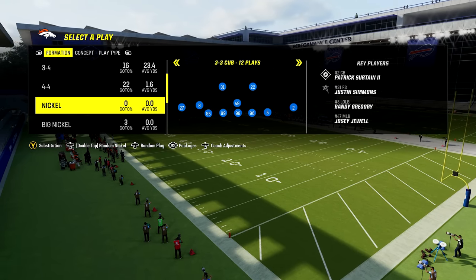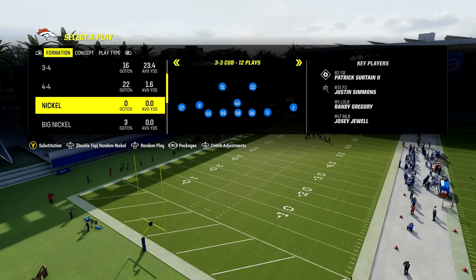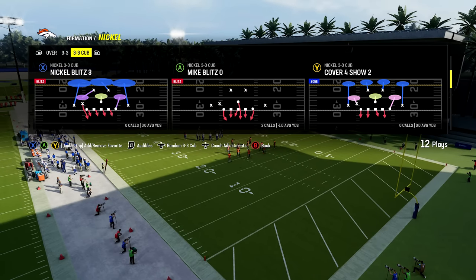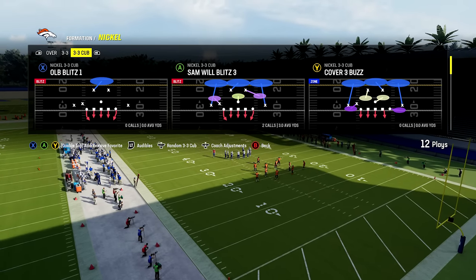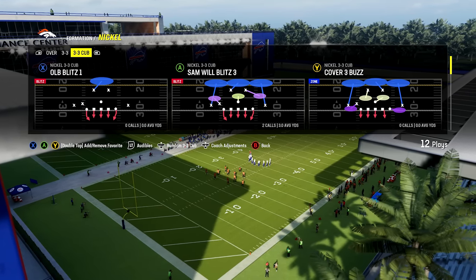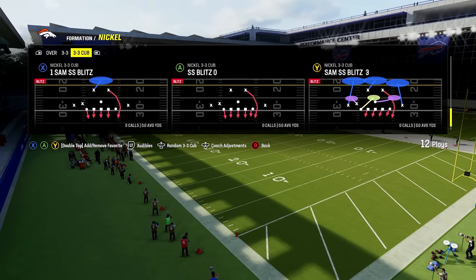Number ten: the best defensive formation. The nickel 3-3 cub is the best formation in the game — the easiest for everyone to use and the most balanced. You can find it in the 4-6 playbook or several others. It's great against both the pass and the run. You've got coverages like cover 3, cover 2, and cover 4, and if you want to blitz, plays like Sam Will Blitz 3 and Mike Blitz 0 will both bring pressure on your opponents.